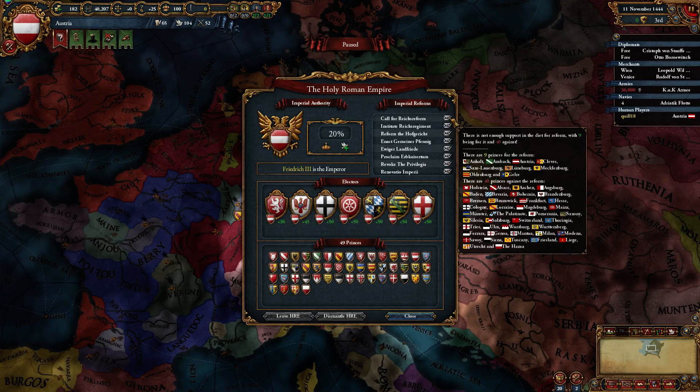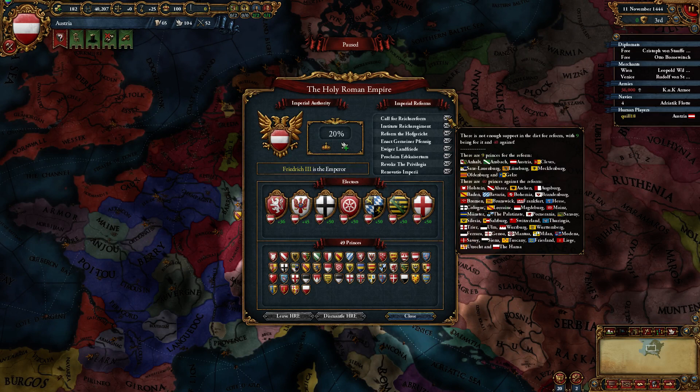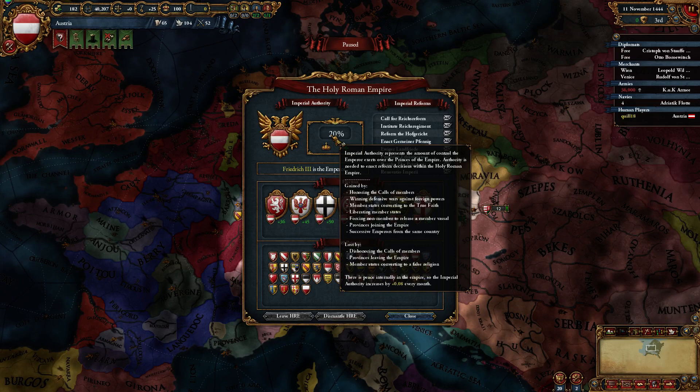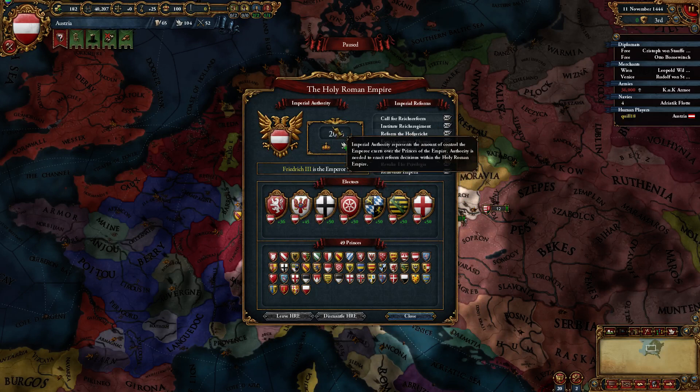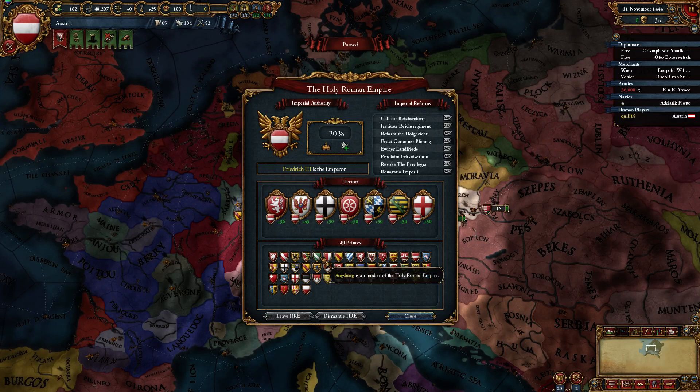The Holy Roman Empire is really important. The way you pass a reform is you have to get the princes to vote for it — right now nine people are for it and 40 are against. These princes down here are not electors, but they will choose whether to support reforms or not. The more imperial authority you get — which is right over here — the more of the princes will flip over. You need a certain amount; as this goes up, more princes will support it. When you pass a reform, you spend your authority to pass that reform.